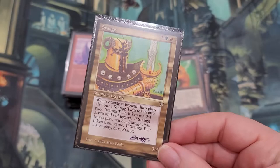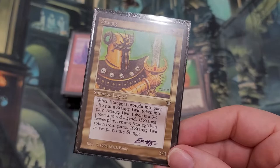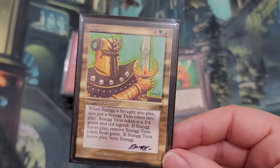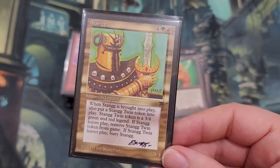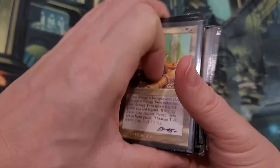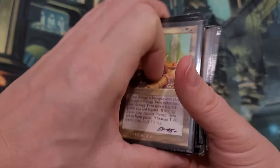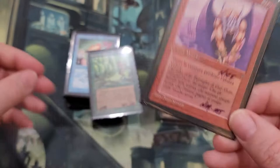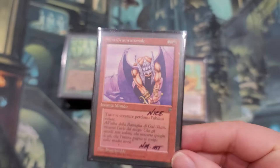I did not actually have Stangg. He's not worth a lot — more of a meme almost. I don't even think he's reserve list. He comes into play and creates a green and red legend token. If he leaves play, you remove the token from the game. He's all right, but it's more the fact that he's part of the Four Horsemen — and I think he might have been reprinted once in a masters set somewhere. Next we got Gravity Sphere — an Italian Gravity Sphere from Legends, the Four Horsemen set. We're going to add that to my position of Legends cards.